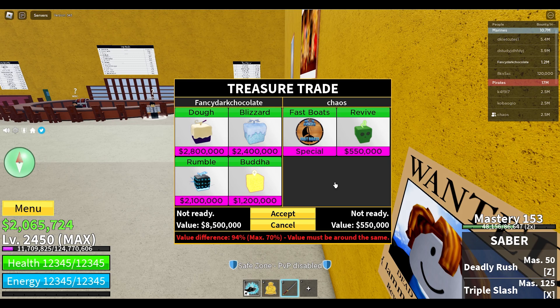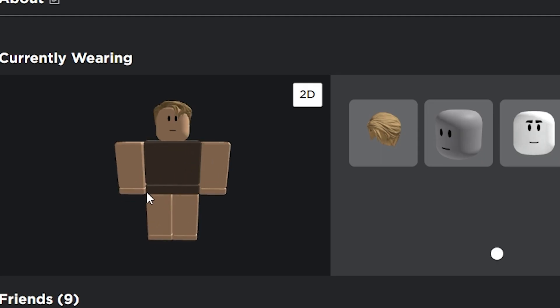Game passes ranging from two times money, two times masteries, and expanded fruit capacities — they are the VIP treatment you've been missing. Permanent fruits are also very helpful as you can just swap fruits on the go. But what if your Robux supply is as dry as my sense of fashion?